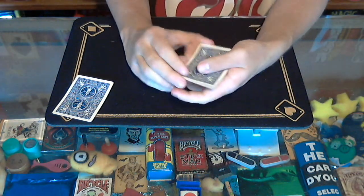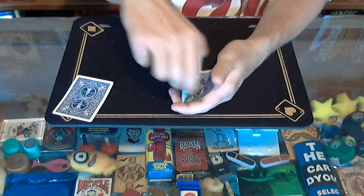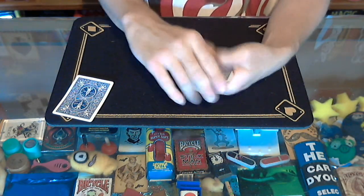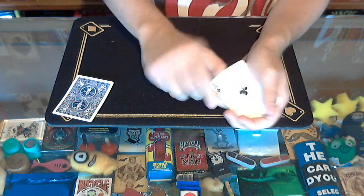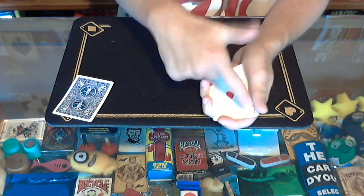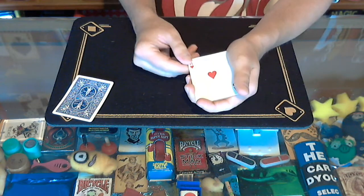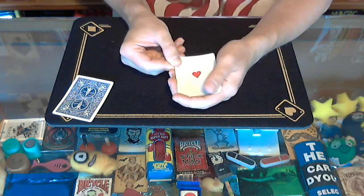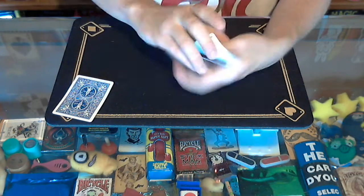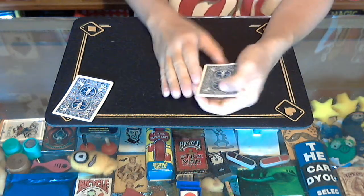I find it more natural to put your thumb at the back and your middle finger or first finger up here — it doesn't matter — and turn them over at the two corners. With the regular double lift, you turn at one corner, but for this move I find it better to turn at two corners. So you turn it over, show the card, turn it back over, and then do a regular double lift — turning it right over on top instead of putting it back on bottom. Show the card, then place both cards back on top.